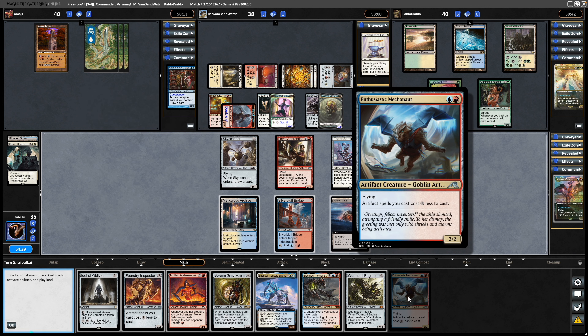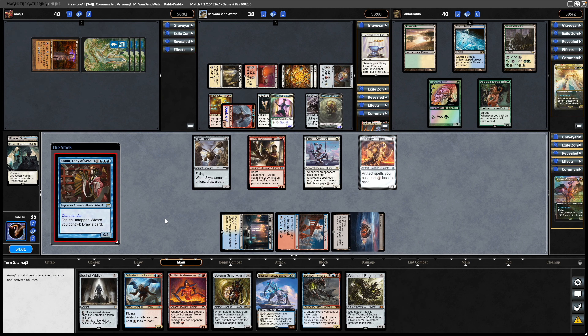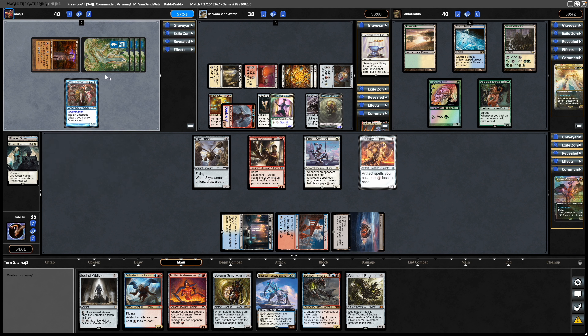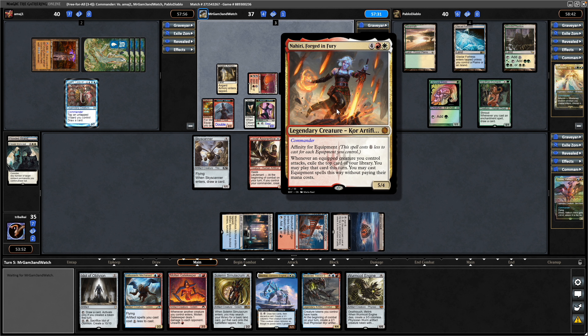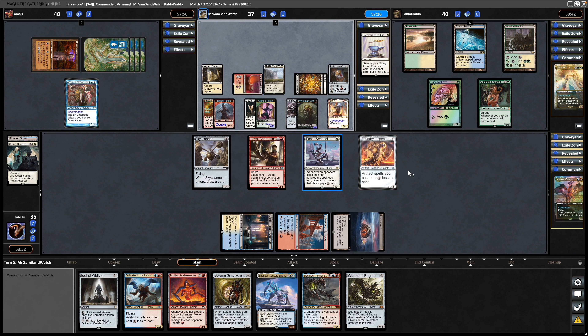Luckily we did just draw into the Enthusiastic Mechonaut, which is pretty much the same thing. So Foundry Inspector — if we don't make a land yet again, we can at least go Solemn Simulacrum to force the land. The blue player finally going for something — it is Azami, the first chance he gets on turn five. Summoning Sickness doesn't affect the wizards here, so he can tap that down for a card draw. And two commanders in a row — shows us Nahiri Forged in Fury.